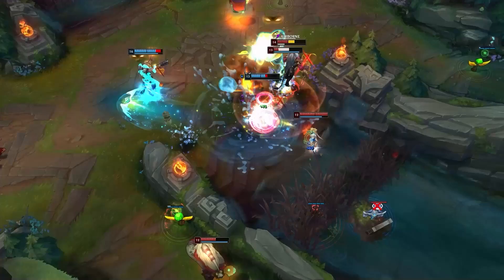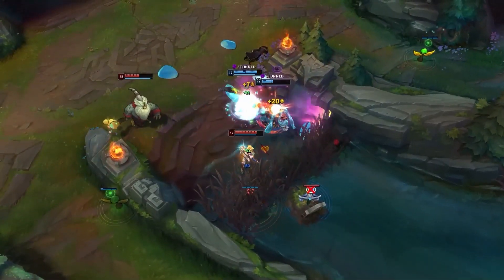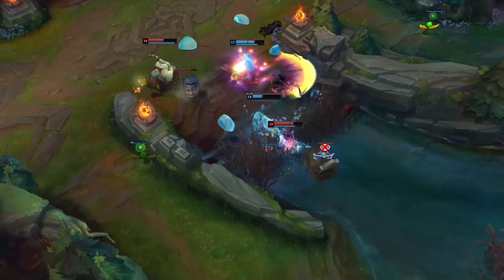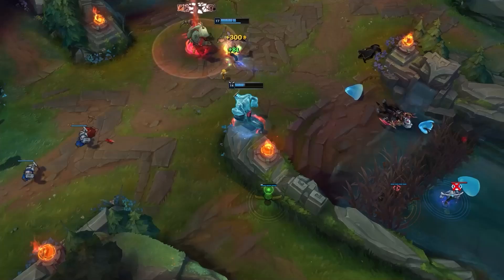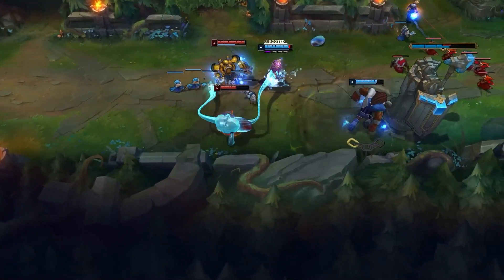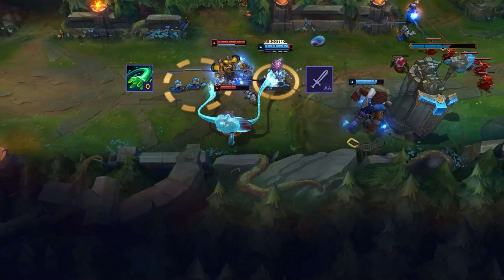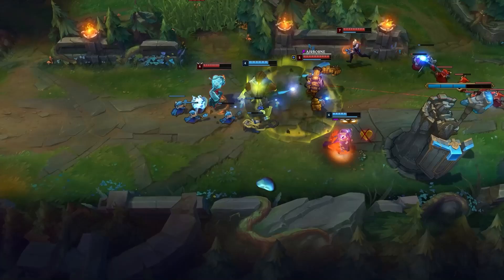Learning how to use this ability properly is key to playing him well and guaranteeing your slimy chain CC. Typically when using this ability facing one champion, you want to hit a minion with your Q and then auto the enemy champion. Otherwise, if you miss your Q on the target, you've wasted the ability altogether.